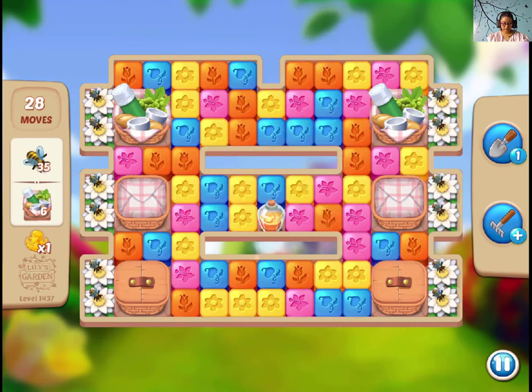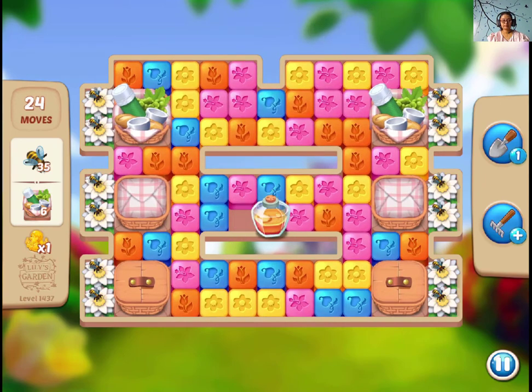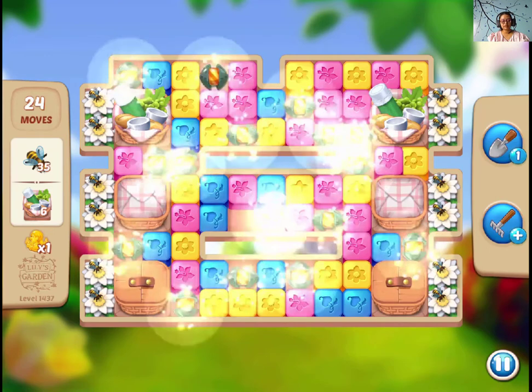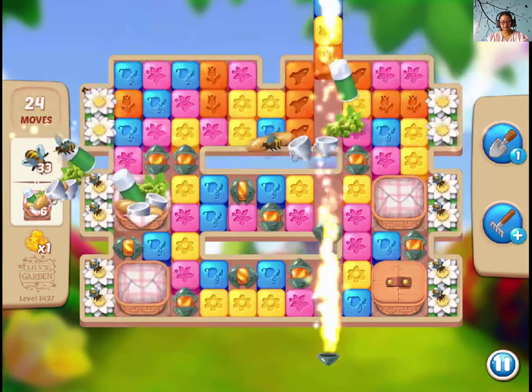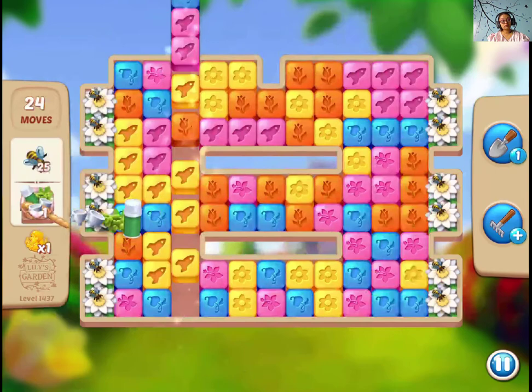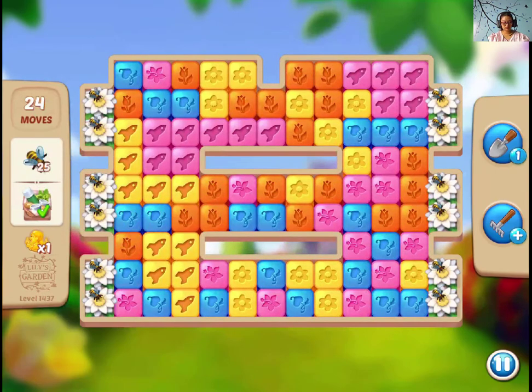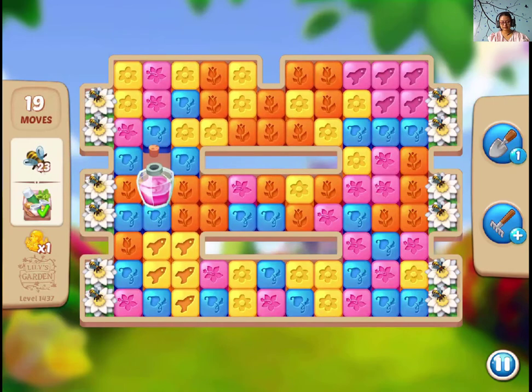I'm gonna try to match this one with a booster. I think you need at least one magic pass to win this level, otherwise it's kind of impossible. Because of the design of this board it's tough to get the picnic basket and the lots of bees you need. So magic flask is a must.